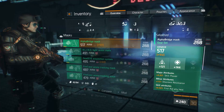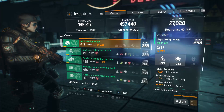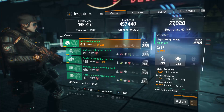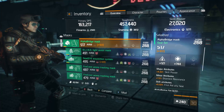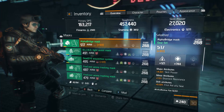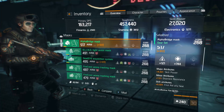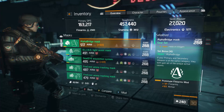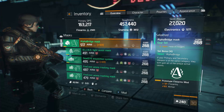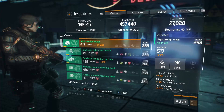Moving to my mask — this Alpha Bridge mask has a really great stamina roll, a nice skill power roll, and some first aid ally heal. If you have only one piece with first aid ally heal it helps, but if you have three or four like I do, it can actually give you a support role in your team. When you put down your heal it's going to do significantly more healing to your teammates, and even with low skill power it's valuable. In the mod slot I have firearms with armor — the second one to help hit the armor cap.